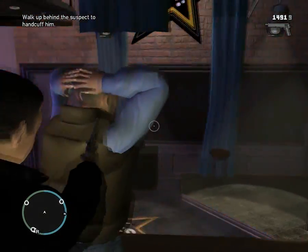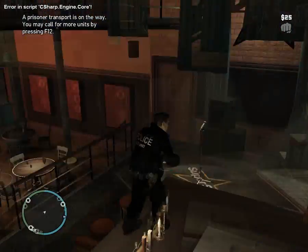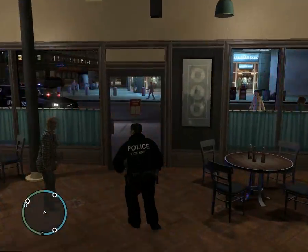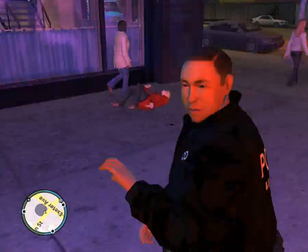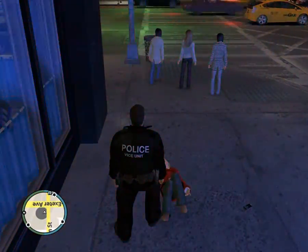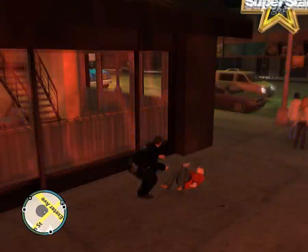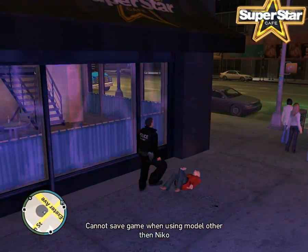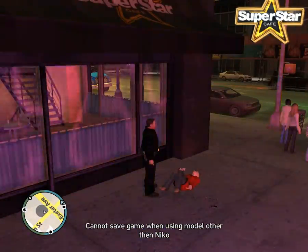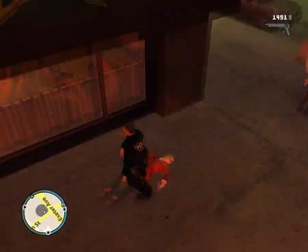All right, got this guy and we'll get a transport. Let's try to get a pursuit. How do you do CPR? ALT N. Forget it, just get her up this way.